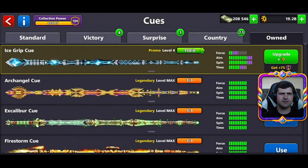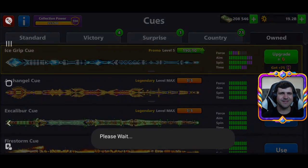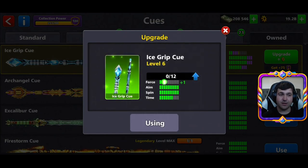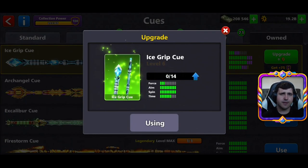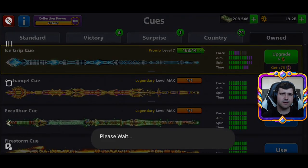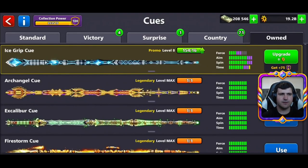Guys, if you like to see cues in eight ball pool being upgraded, you must subscribe to my channel. I do it many times — I have a lot of cues at the maximum level and I like to upgrade my cues one by one and play at a table that I enjoy in the moment. Usually I play in Berlin Platz, but I can play at other tables with no problem. Let's go to update level nine.